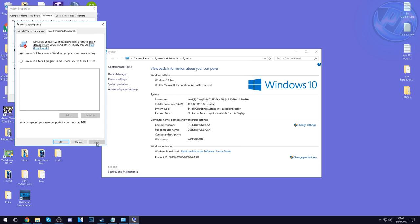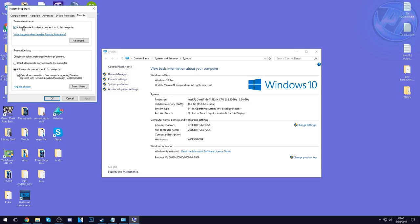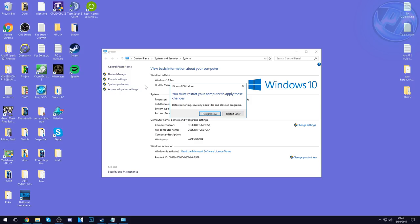For Data Execution Prevention, set it to 'Turn on DEP for essential Windows programs and services only', then press Apply and OK. Under System Protection you can experiment — I personally have it turned off. If you're happy with the guide results, I recommend coming back and turning that off afterward. For Remote Access, if you don't use it, uncheck everything and press 'Don't allow remote connections', then Apply.